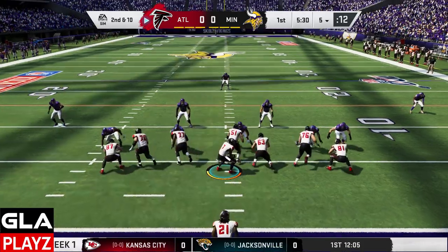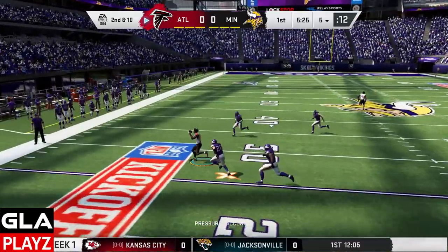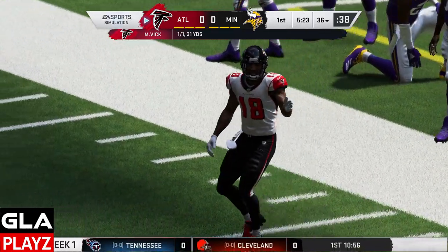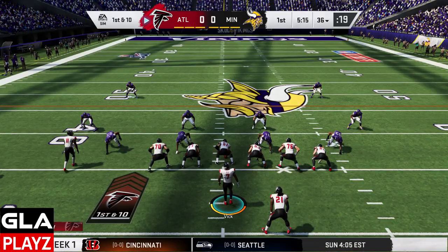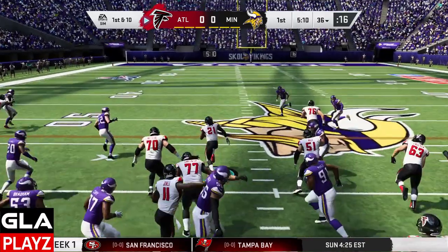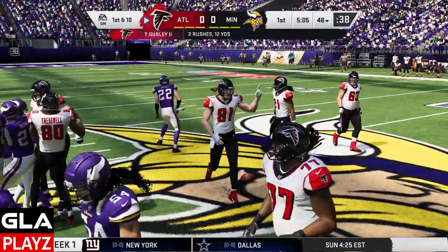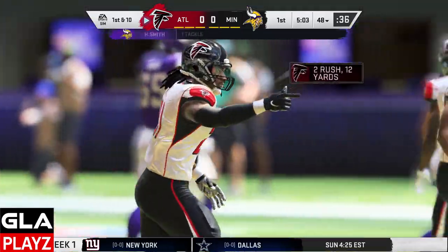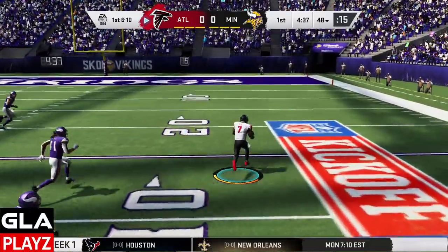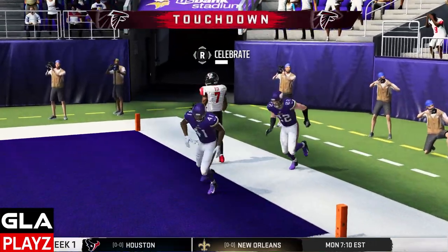2nd and 10, we're at the 5-yard line. Collection pass, I should have Ridley — he's open. Good catch by Ridley, it's going to be a 1st down. 1st and 10 at the 36, run play with Gurley — he's got a hole up the middle, gets jacked up by Harrison Smith but it'll be a 1st down. Option play with Vick, he's got a lot of room — this might be a touchdown, and touchdown Michael Vick. Good opening drive.